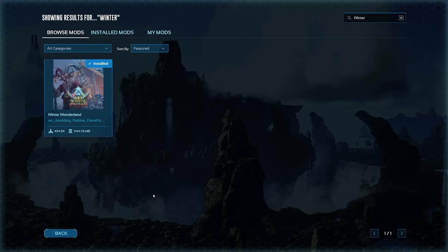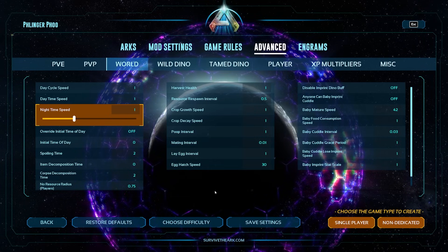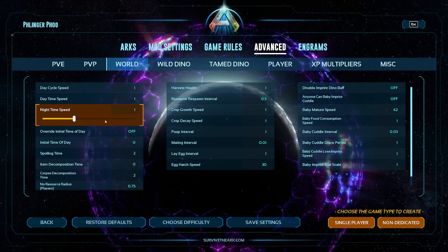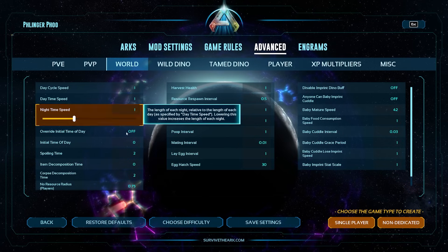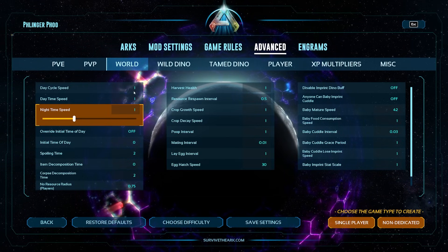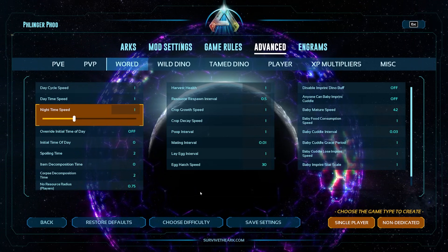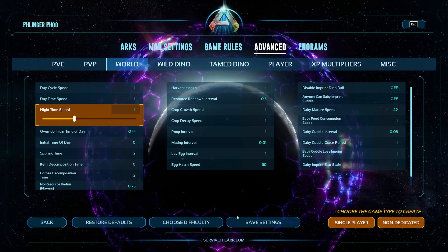Let's take a look and get back into the game. Another thing I wanted to make sure everybody is aware of: if you're using my preferred single player settings, you need to set the day cycle, the daytime speed, and the nighttime speed to one. Normally I alter these because I like different variations on daytime and nighttime, but if you want to see Raptor Claws, it's important you set the nighttime speed to one.